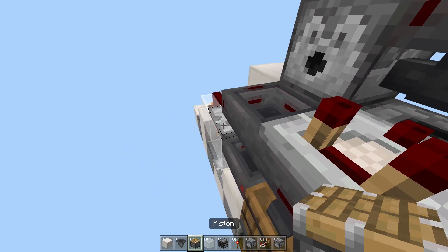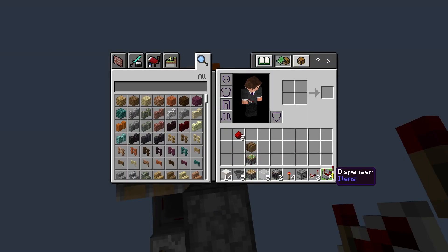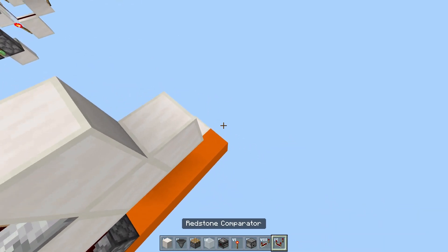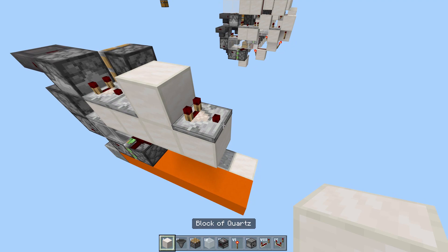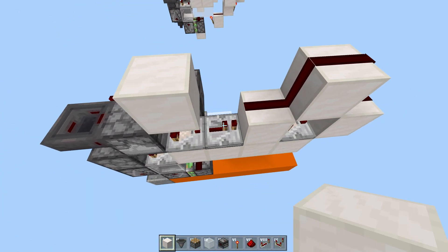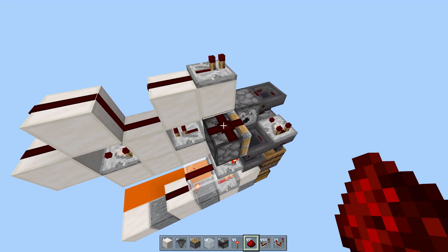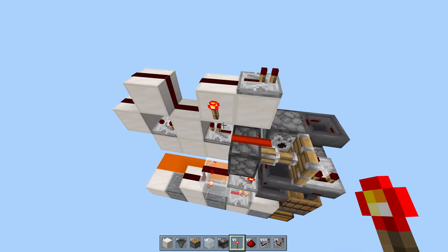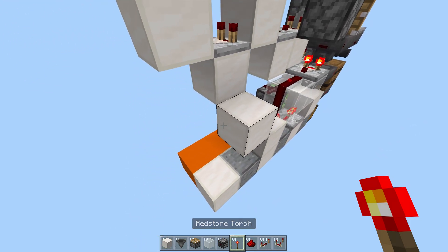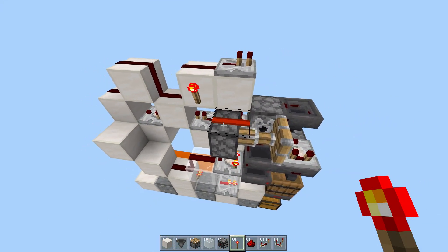Take a regular piston (doesn't have to be sticky), put it on top of that comparator — that is going to be what breaks our shocker box. Then take a comparator reading from the dispenser and powering a repeater on default delay. Block up, block to the side, and a comparator being powered by the repeater, with the comparator facing into a block and a block on top of the comparator. Put three redstone dust on top of all of that, a block on top of the comparator, and a repeater. Put dust on top of the first one and a repeater on top of the second one. Put dust on top of the piston and a torch powering that dust — this mechanism will break our box. Add a block being powered by the filter, a torch on it, a block on top, and another torch to the side — that will short-pulse the pulse extender. The whole breaking mechanism is now done.